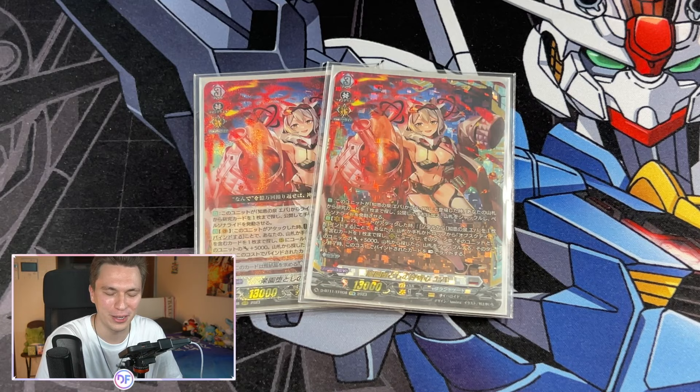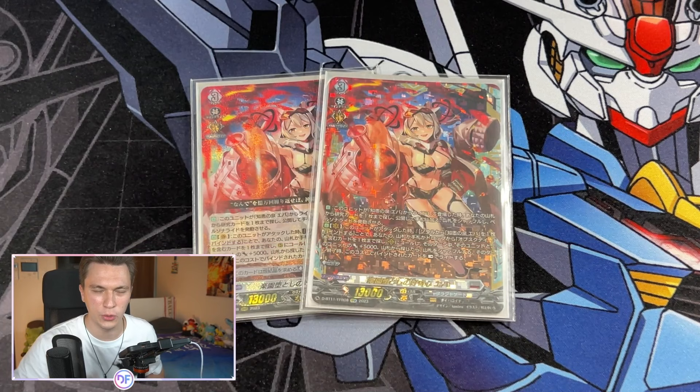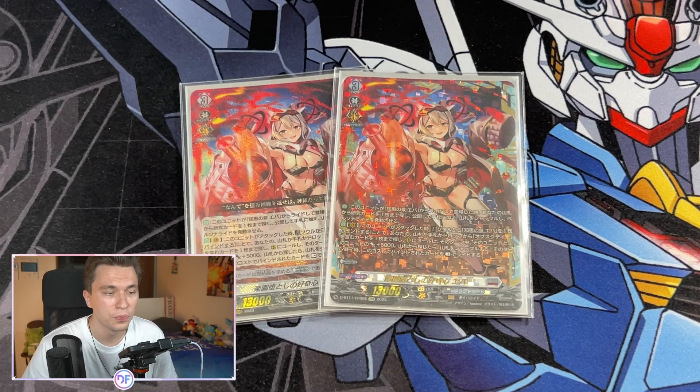Her second effect is when she attacks, she is able to bind the original Grade 3 Eva from the soul in order to search your deck, hand, or drop for an Obscurate name card, call it to rear, and for that turn that unit and this unit get plus 5k each. If you search your deck, you shuffle your deck, and at the end of that turn you ride the card you bound as rest, so you do get an extra soul from it. What's really important about this effect is that she calls from drop as well, so in the late game you really like going into Poison in Paradise Eva because she can call an Obscurate from your drop.